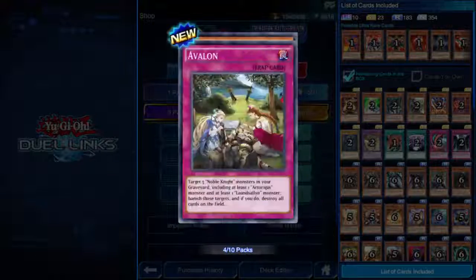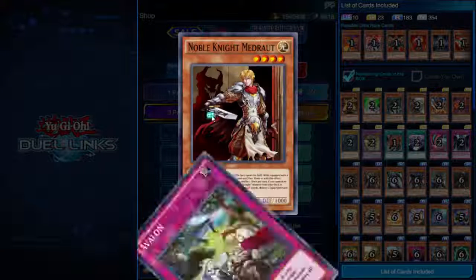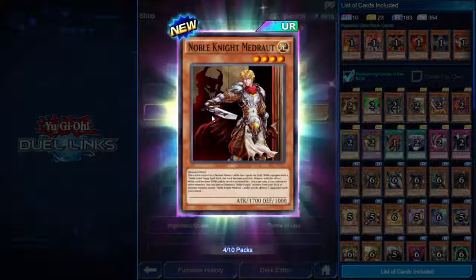Avalon — trap card. Target five Noble Knight monsters in your graveyard including at least one Artorigus monster and at least one Laundsallyn monster, banish those targets and if you do, destroy all cards on the field. Granted you need five Noble Knights in your graveyard including two specific ones, but you can just nuke the entire field.